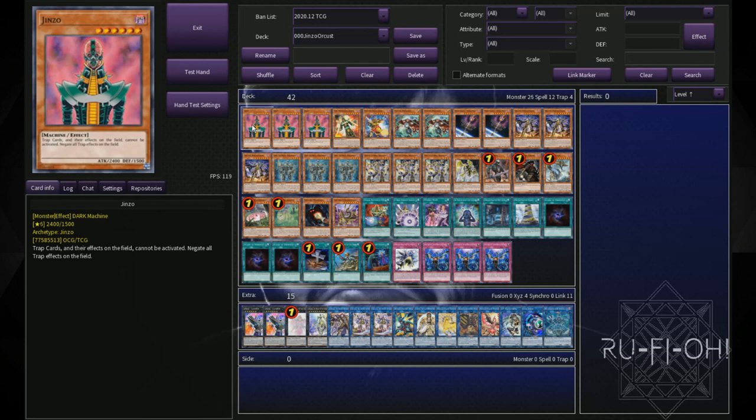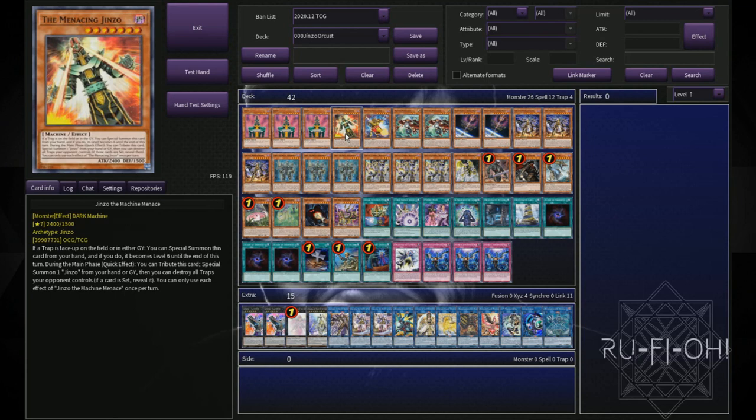So we start off with triple copies of Jinzo. It wouldn't be a very good Jinzo deck if we weren't playing it. We are playing in a format in which there is a lot more back row going on and actually Jinzo would be kind of useful right now — probably not as strong as it once was, but certainly not the worst option in the world. In a deck like this it has a lot of natural synergy. We've also got Jinzo the Machine Menace — just an anti-trap card, all of that good stuff, nice and easy to summon out. You could cut this if you want to stick a little bit more pure and don't necessarily want to utilize that new support.